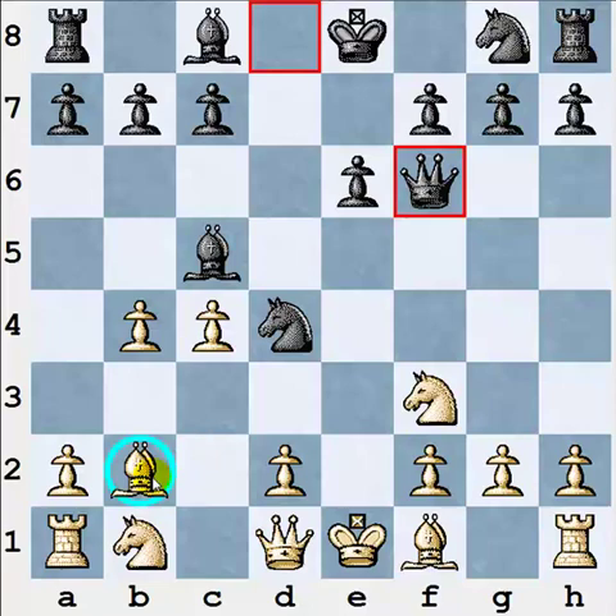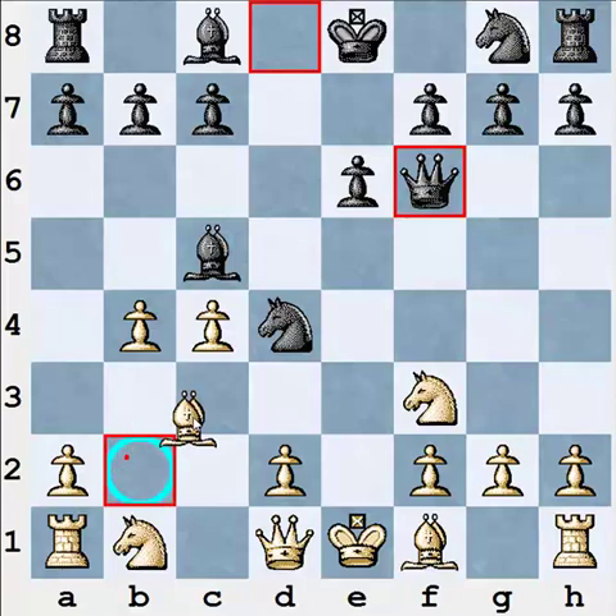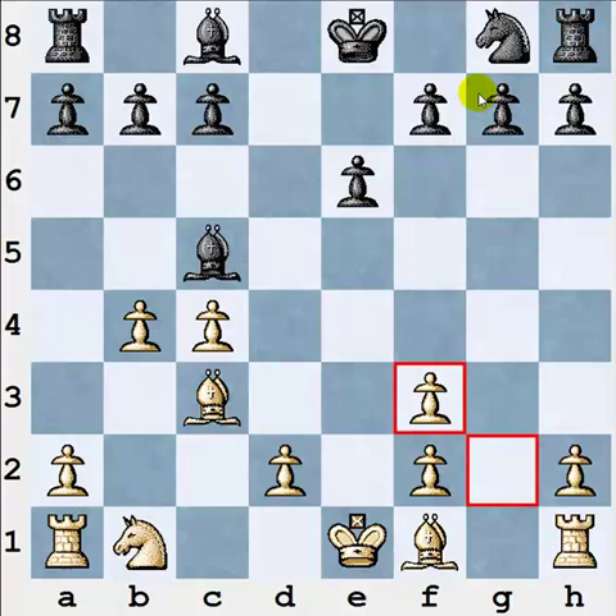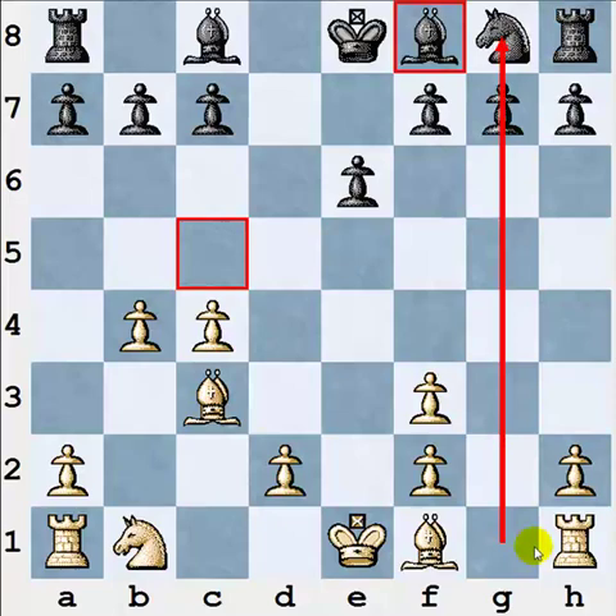It's enough for white just to protect the bishop and play bishop c3. Now black has to take on f3 — knight takes, queen takes, queen takes, pawn takes — the black's g-pawn is hanging, so bishop f8 is the only move. In the final position white is very active: he can use the open g-file playing rook g1, and he can play d4 to create a strong center. Everything is good and it's quite pleasant to play such a position practically.